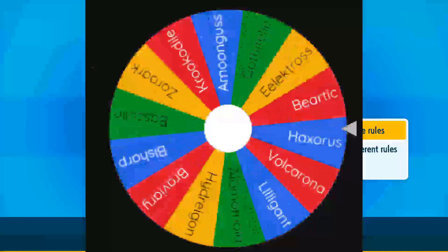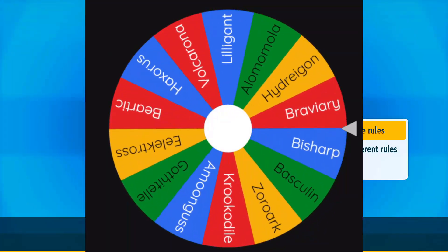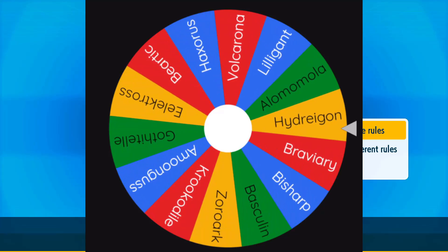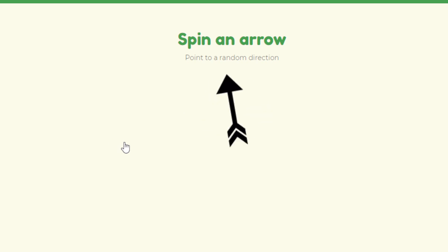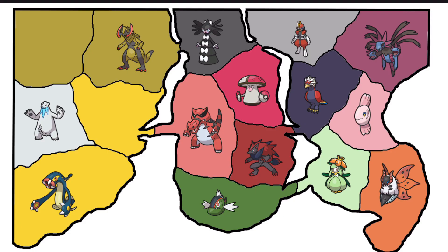Spinning, and we are getting my boy Hydreigon! I said I didn't have any favorites but this boy is my favorite. How do you beat a freaking Dragon, especially when he's as good as Hydreigon? Who will Hydreigon be fighting? It can only go downwards and to the left — and that is straight down. That someone is a fish. We have our boy versus a fish — let's get into the fight.